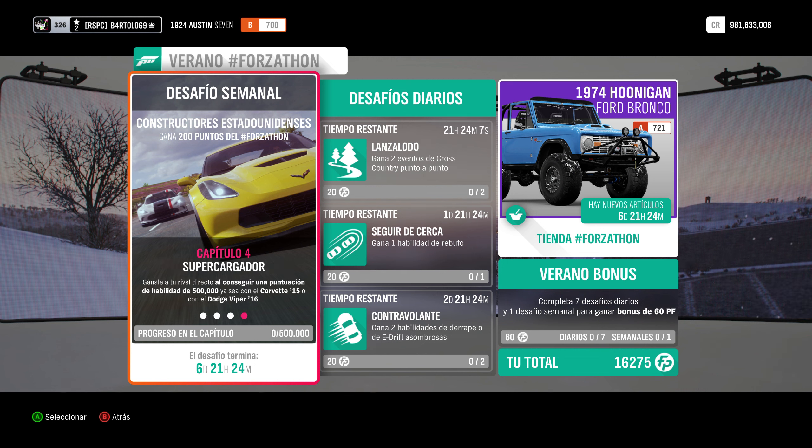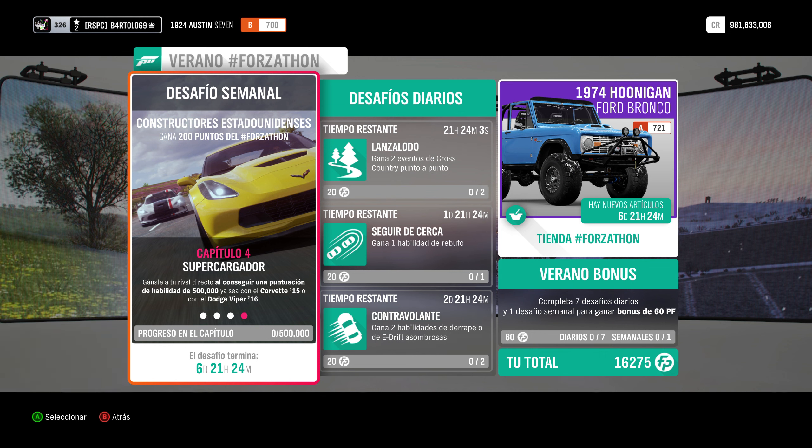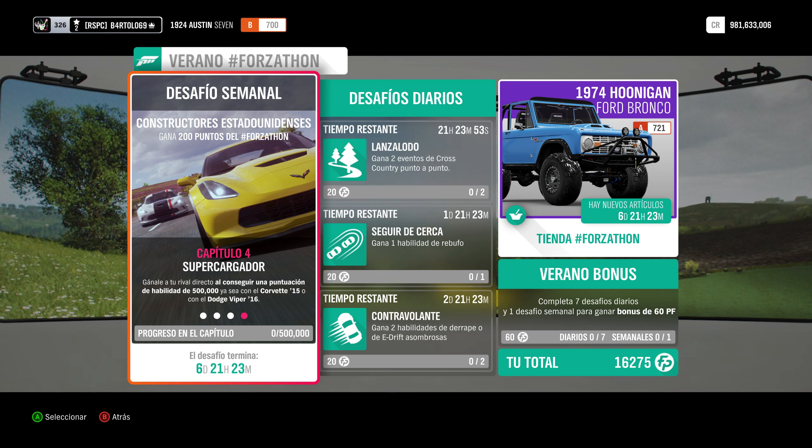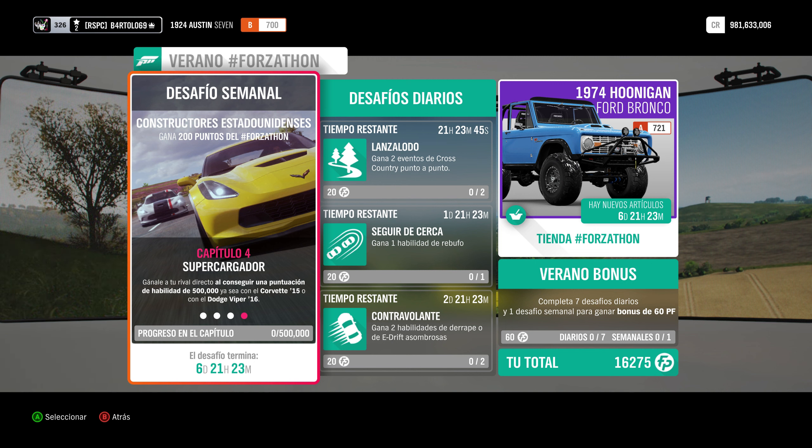El capítulo 4, Super cargador. Hay que conseguir una puntuación de habilidad de 500.000. Pero no de un golpe. Podéis hacerlo a lo mejor, si se os corta la cadena en 20.000, pues luego seguís acumulando. Sabéis que no se queda en cero cuando falláis. Vais acumulando. La habilidad podéis hacerlo derrapando, rompiendo cosas, mezclando todo. Eso no pasa nada.